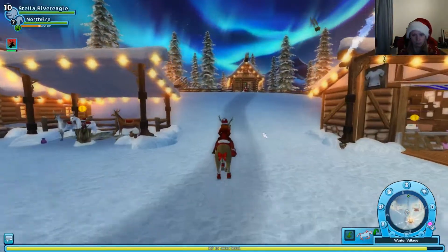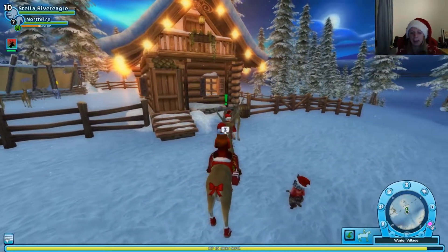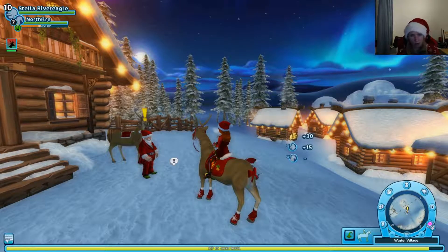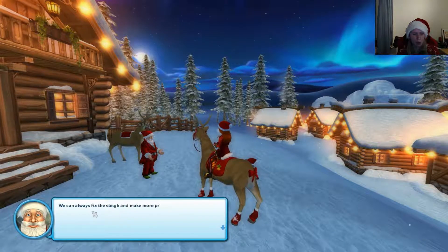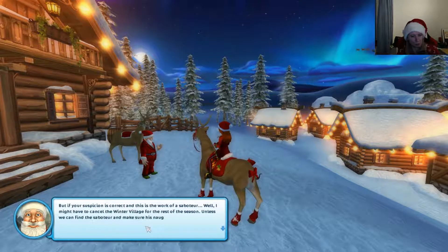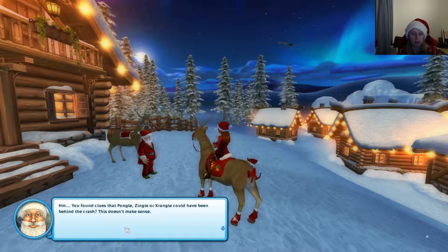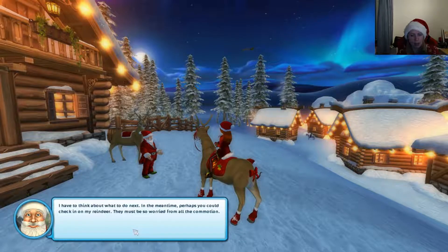I've got the Christmas tree up in my living room so it's so cozy. Reporting back to Santa: we found a lot of presents, some cookies, a safety cone, a yulegoat, and sunglasses. Santa says we can fix the sleigh and make more presents — the important thing is no one was hurt. But if this is the work of the saboteur he might have to cancel the winter village for the rest of the season. He says to check in on his reindeer in the meantime.